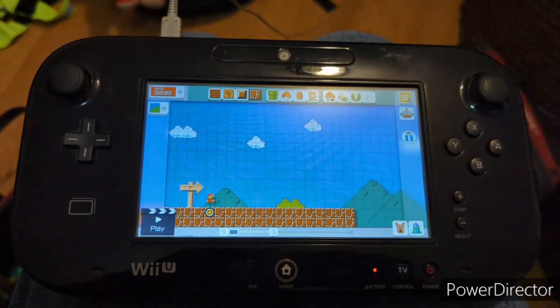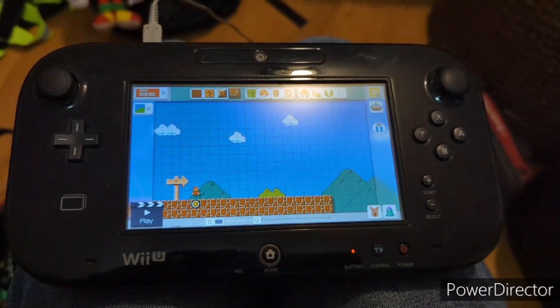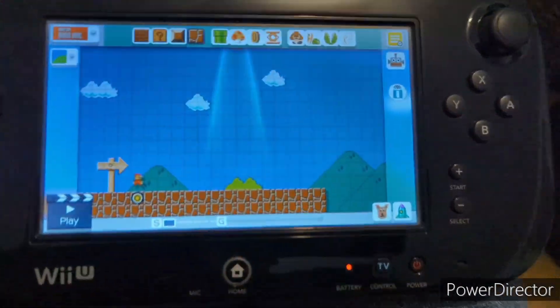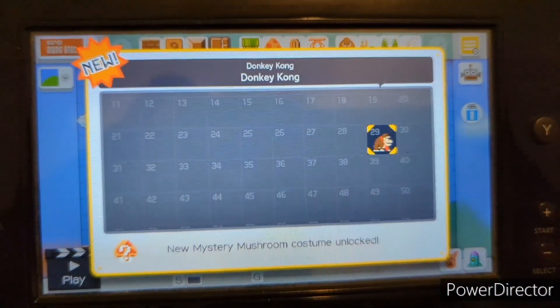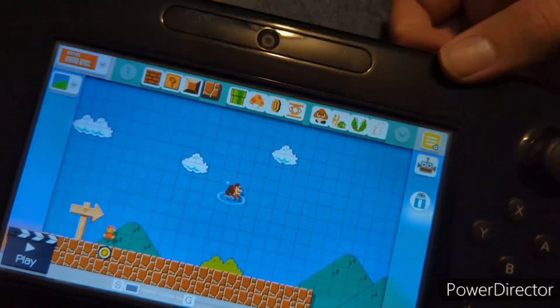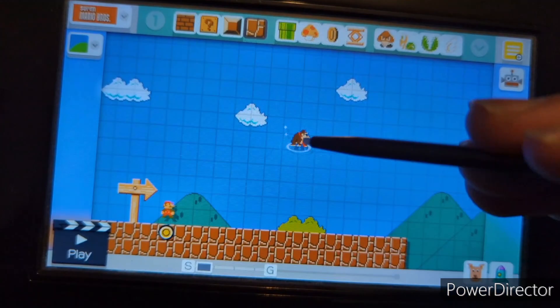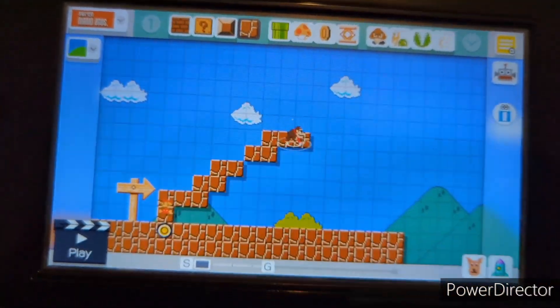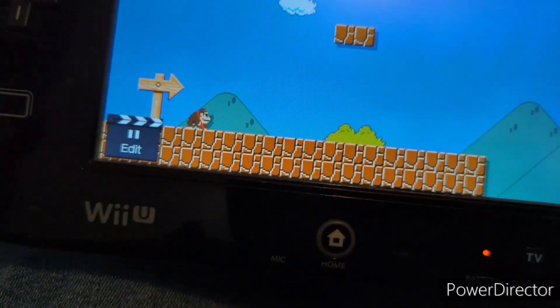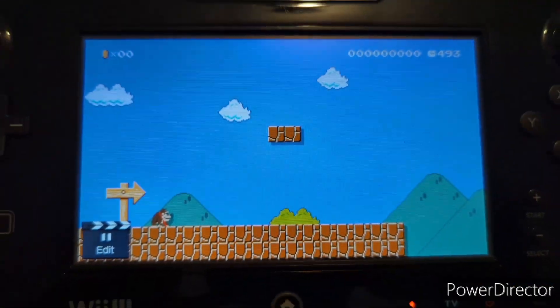One of my number one favorite parts about the Wii U version of Mario Maker is the amiibo support. Tap an amiibo, and from the heavens you get to unlock a mystery mushroom costume and play as that character. So watch this — you get to play as Donkey Kong! Each character has their own sprites, which is pretty cool.